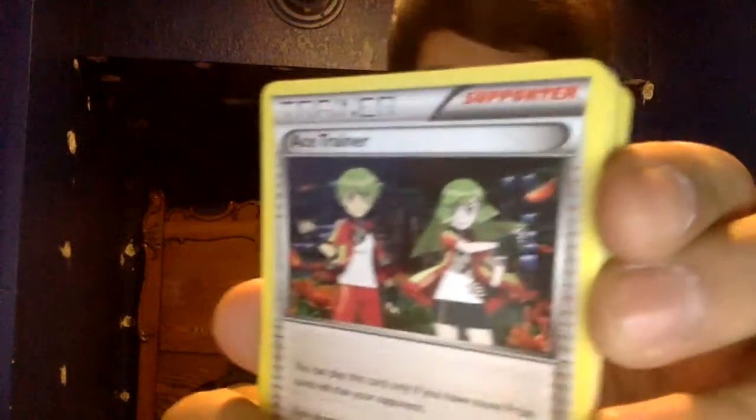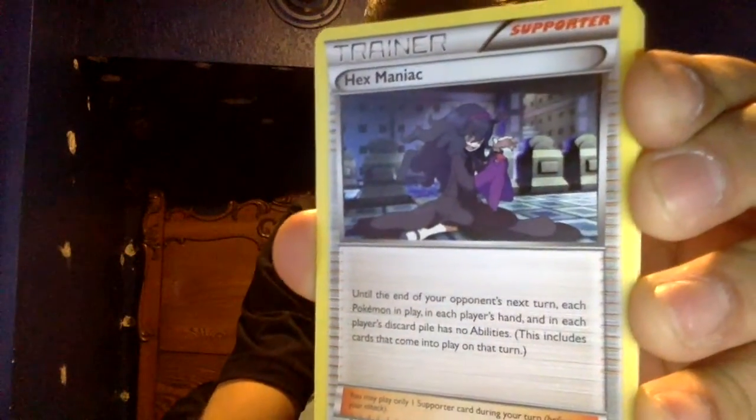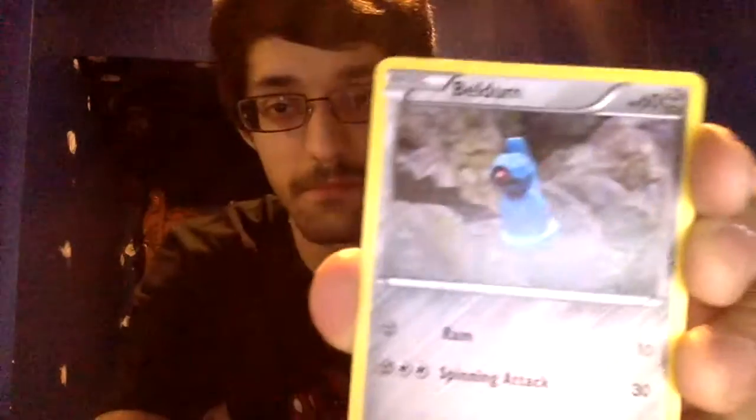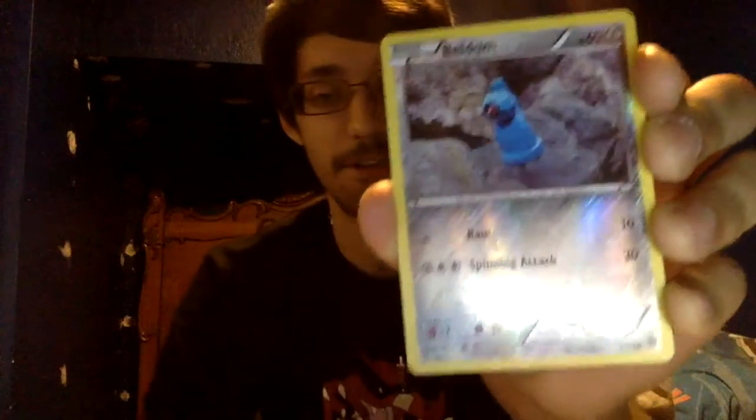Final pack: Ace Trainer. Metang. Hex Maniac. Porygon, Golurk, Inkay. Oddish. Beldum. Reverse holo Beldum — are you kidding me? I hate when packs do that.